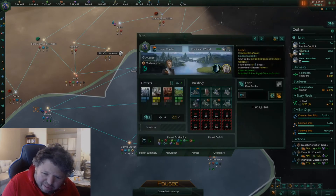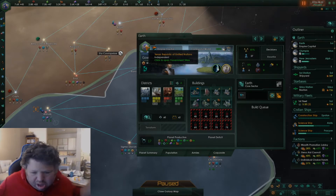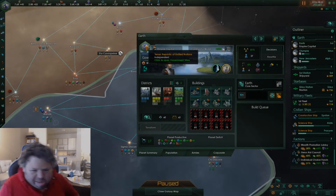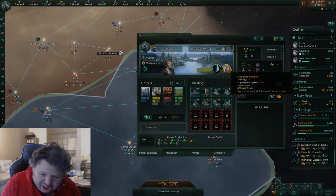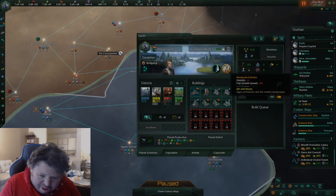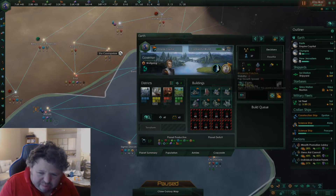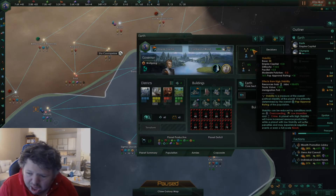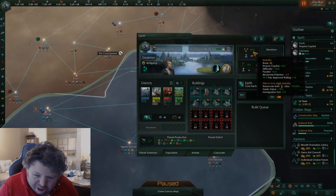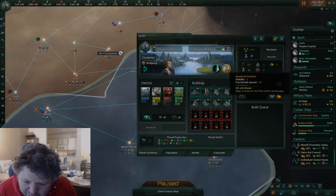Let's go to my capital, which is Earth. I'm playing as the Terran Republic of the United Nations — my own version of a futuristic Earth. And if we come here, we see that this planet has moderate pollution. When I actually started, it had high pollution, but because of its moderate pollution it has minus higher stability, but it's still at 581, so that's pretty good, and minus 5 growth speed.